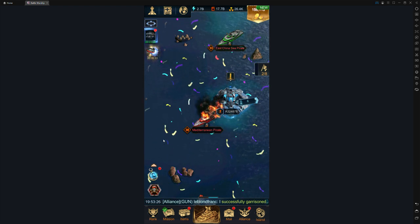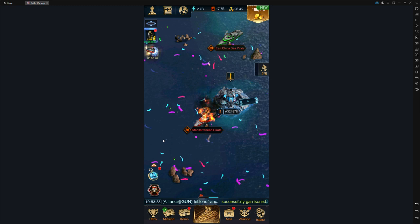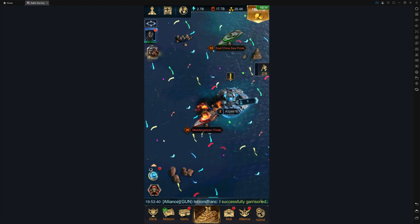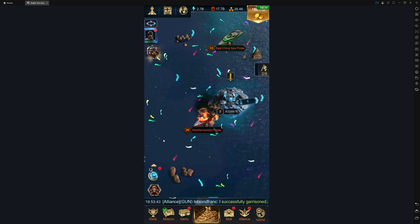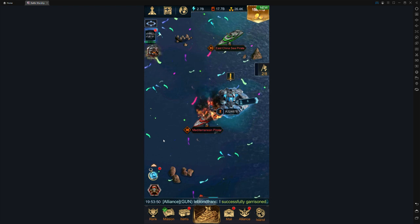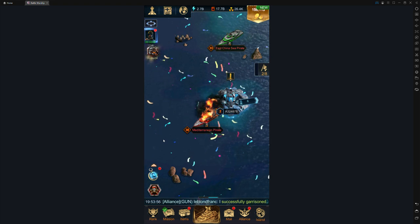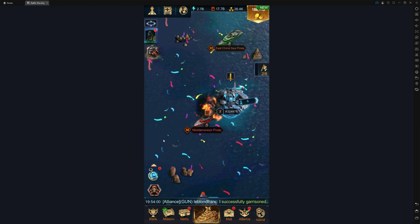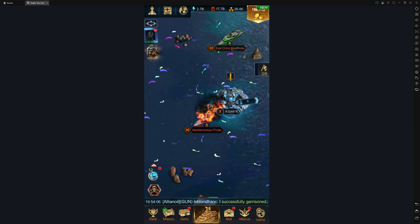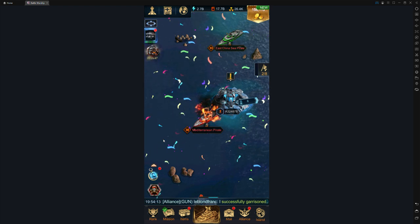I'm going to start with the last one — carrier selection — which is probably the least important. For people who don't spend a lot of money on this game: if you've already invested in an aircraft-type carrier like an Agaris, JFK, or Helios, stick with a plane setup. Don't try a warship setup on them. This is a resource management game at its heart, so don't waste resources switching if you already have a lot invested in aircraft.